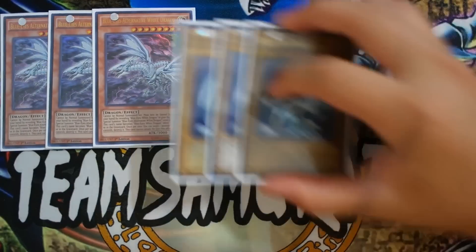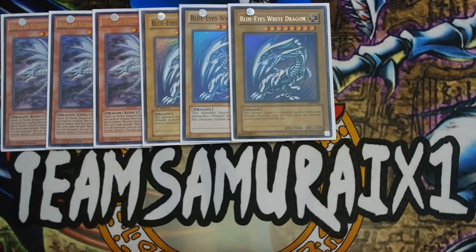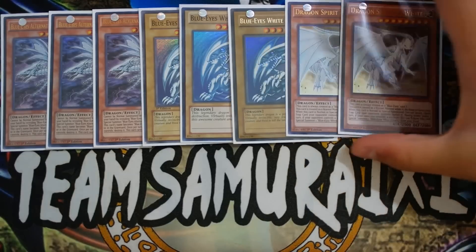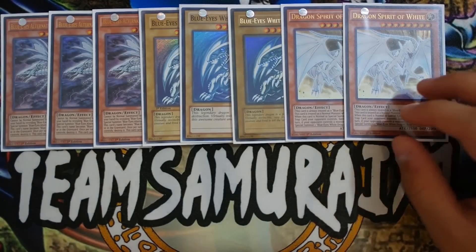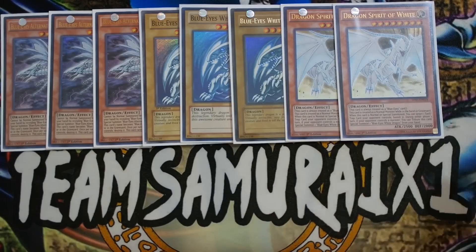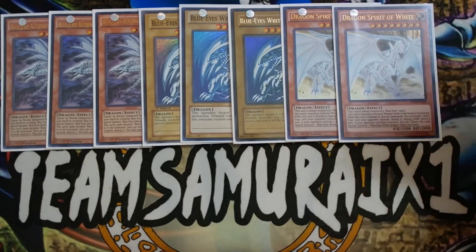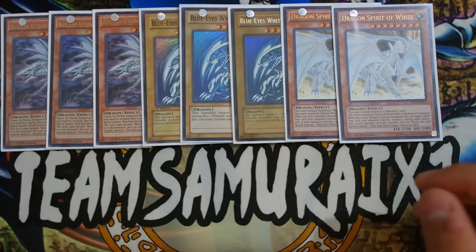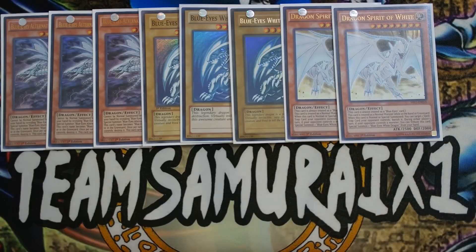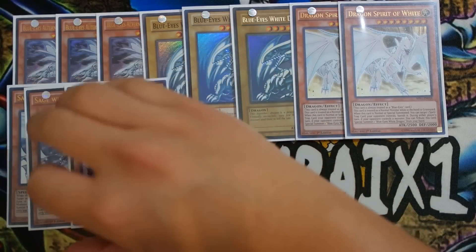Of course, play triple Blue-Eyes Alternative White Dragon — it also looks super sexy as an Ultra. Next, you must play triple Blue-Eyes White Dragon; it's very self-mandatory in this deck. After that, play double Dragon Spirit of White. This card is treated as a Blue-Eyes monster and has an amazing effect: when Special Summoned, you get to banish a Spell or Trap card on your opponent's side of the field, which is really crucial. It can also be tuned off the Ancient White Stone, which is very, very good.